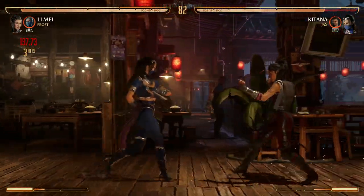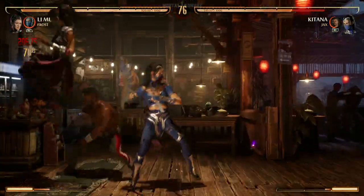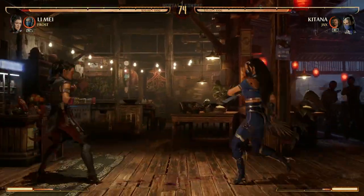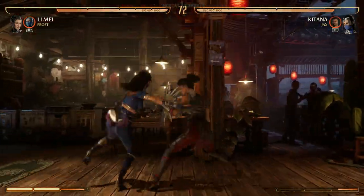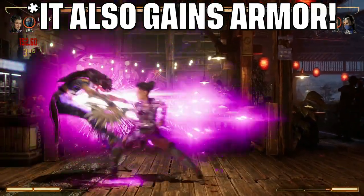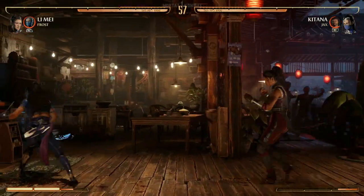So can her back forward four. Her back forward four is the chain reaction special move, and I absolutely love it. You can enhance the chain reaction special move for just more damage, and it looks sick. You can also do chain reaction after your 1-2-4 combo.